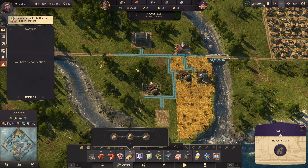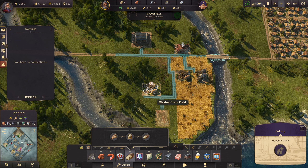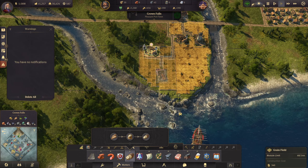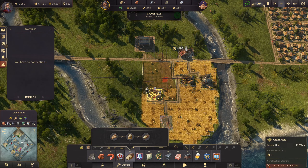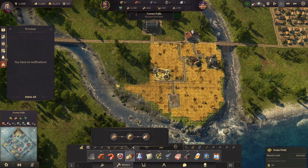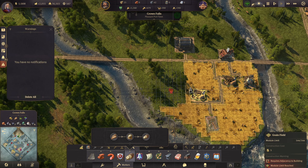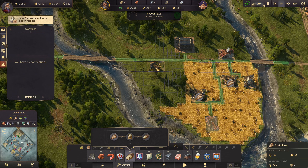Madame Kahina fulfilled a trade. I want to fill this little gap up here and there, and see how much of this area we can fill up. I'm not sure we can fit another one in there but it might be worth trying. Let's get a little road there — grain farm just on that corner.